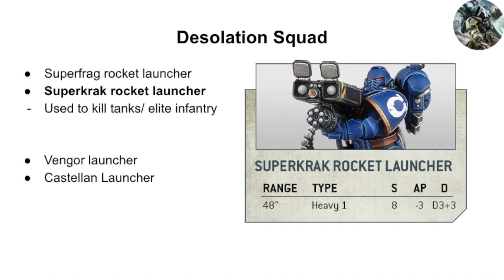The Super Crack Rocket Launcher is heavy 1, strength 8, AP3, D3+3 damage. If you choose codex warfare it would be quite handy at killing tanks — you'd get 4 shots with the squad. Strength 8 means most tanks at toughness 7 are wounded on 3s. AP3 means most tanks save on 6s unless it's a Land Raider. With a flat damage of 4, all four going through gives you 16 damage — that should be a dead tank, unless it's something like a Repulsor.